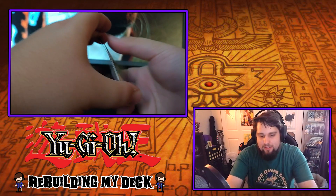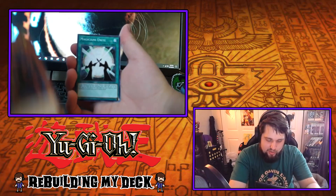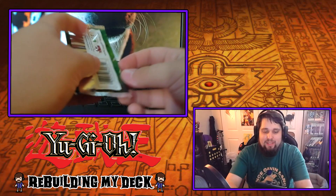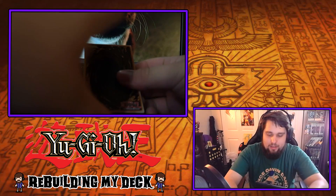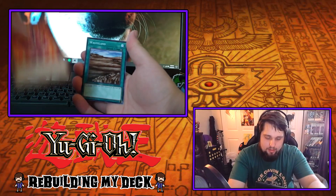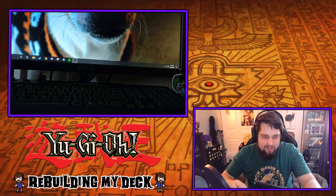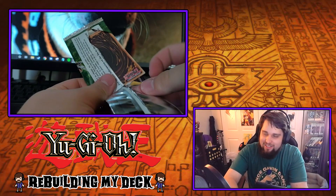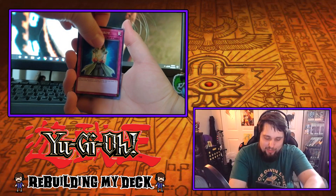Next up: Armored Zombie, Sword and Shield, Harpy's Pet Dragon, Magicians Unite — a very similar pack to what we've already opened. I'm starting to doubt my sanity here. Do you guys like the new setup? Should I do it like this all the time? I'm actually thinking of just opening a few of these and giving the rest away, because I have way too many cards.